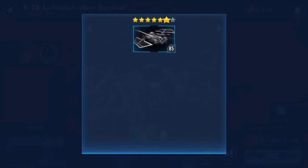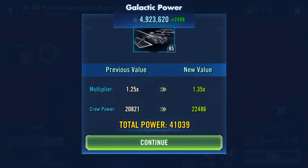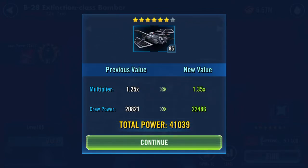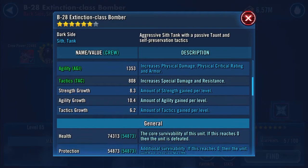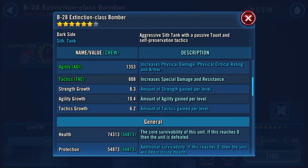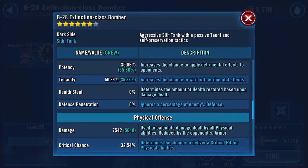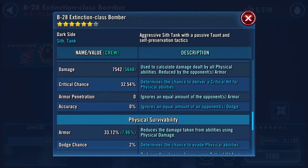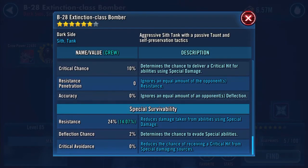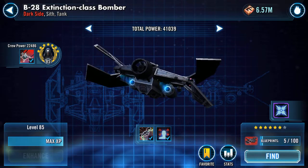Because I'm farming her. Now 74,313 health, 54,873 protection, 140 speed. Cool. 50% tenacity — that's pretty high, isn't it? Damage isn't going to be too much, but it's that AOE daze and the thermals and whatnot. It needs to be tanky because it taunts. So that's the B-28 done.